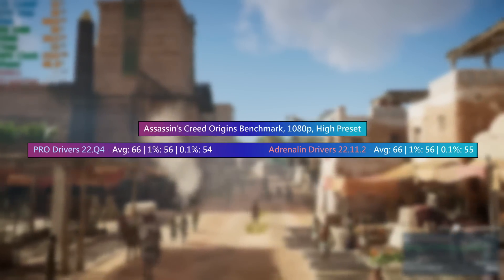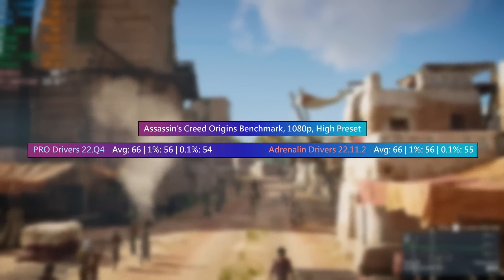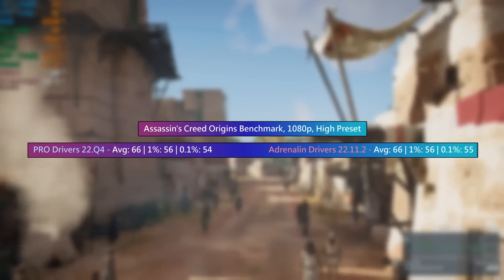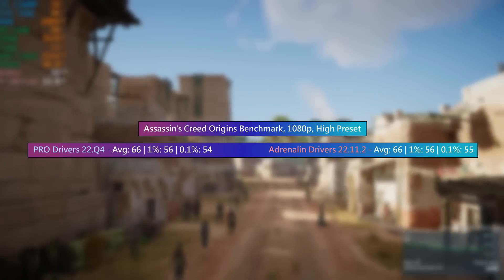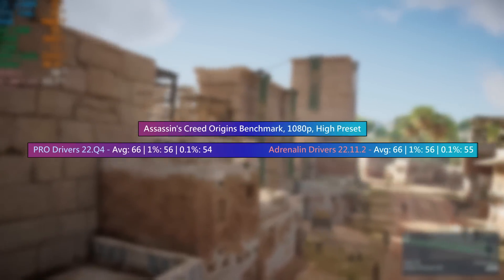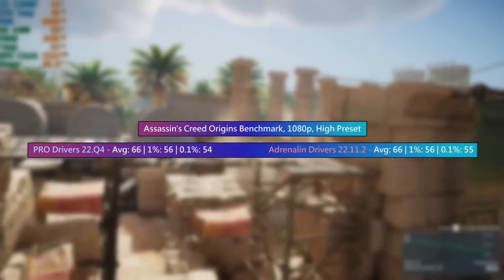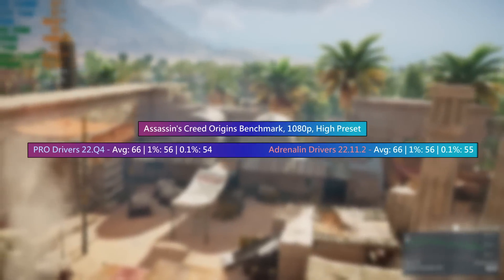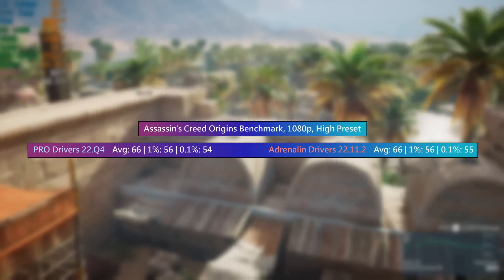The Adrenaline drivers — version 22.11.2, the ones you would normally use with a gaming card — came back with an average of again 66, and percentile lows that matched those of the Pro drivers. The 0.1% low was slightly increased and again there was no stutter, but this falls within margin of error territory. Basically there's no difference whether you choose to install the Pro drivers or the Adrenaline drivers with this game.